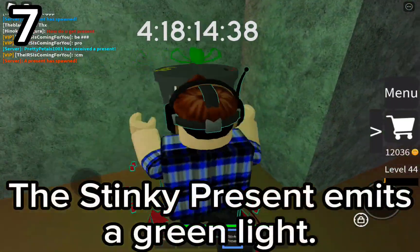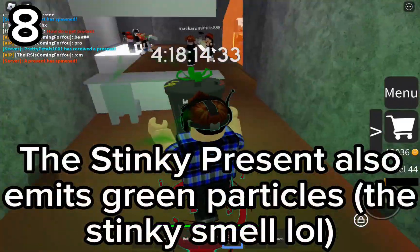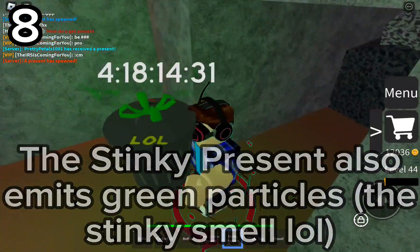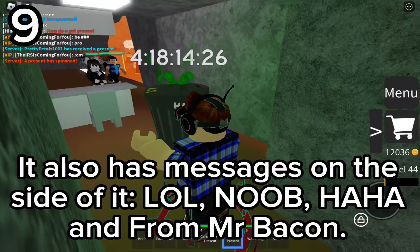The stinky present emits a green light and green paint, and stinky presents have a smell. There's also a messenger pocket inside of it containing a smiley and a moo. It's amazing.